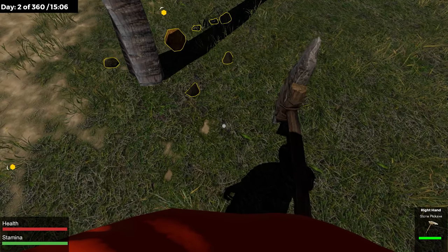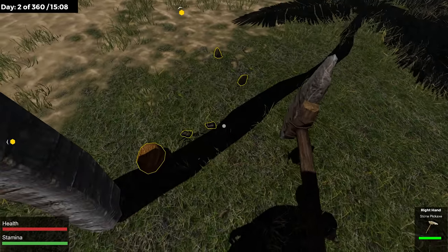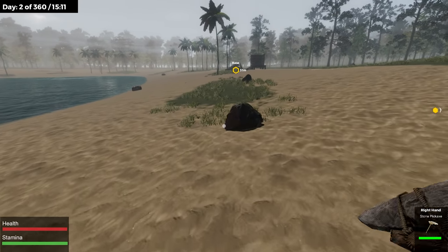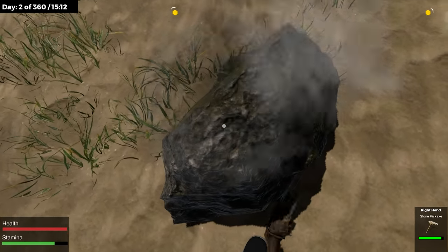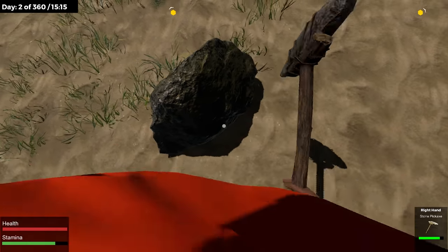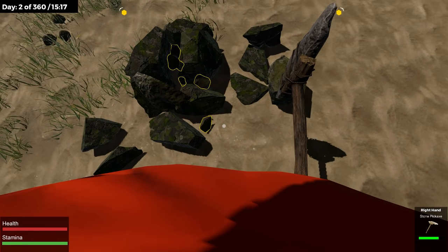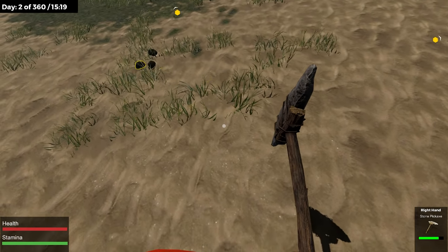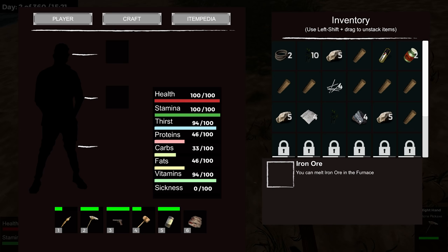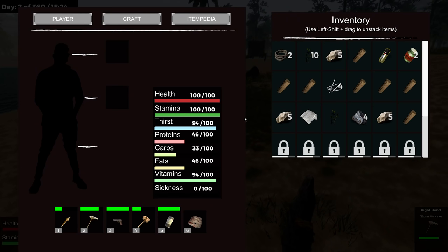My axe broke while collecting wood. Before making another axe, I tried the pickaxe — and yes, even though it says cut down trees, obviously a pickaxe is for rocks. And there are rocks everywhere! So it's no longer rock simulator — we officially have the ability to get a lot of stone. Wait, some of that was ore. Iron ore — interesting!